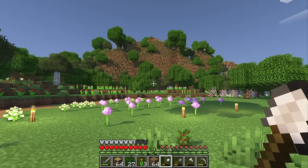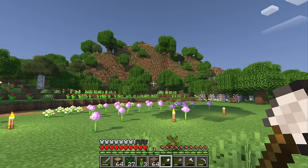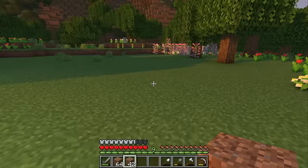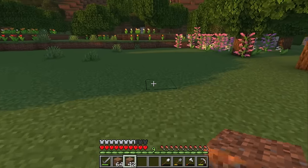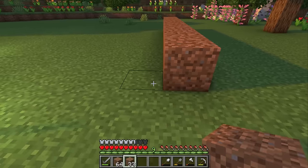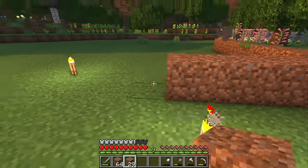Let's also patch up some of these awkward drop-offs and holes to flatten things off a bit more. There! I think this place cleaned up really nicely. I also love the backdrop of this hill, and I think it's going to look really nice behind the house. So I think the first thing that we need to do with this build is lay out a footprint to get an idea of how it will look in this space.